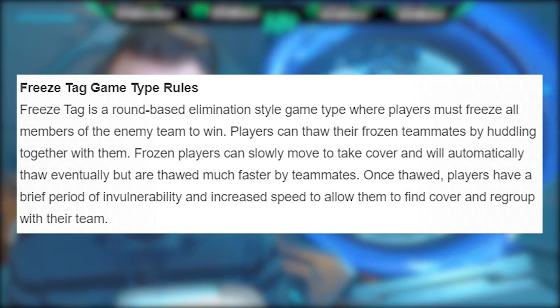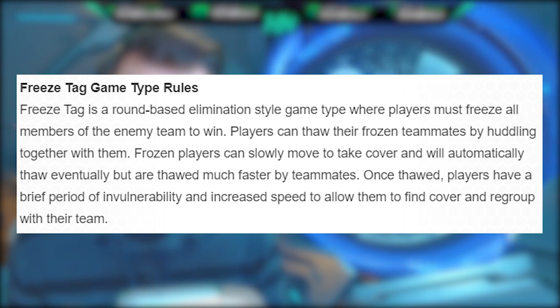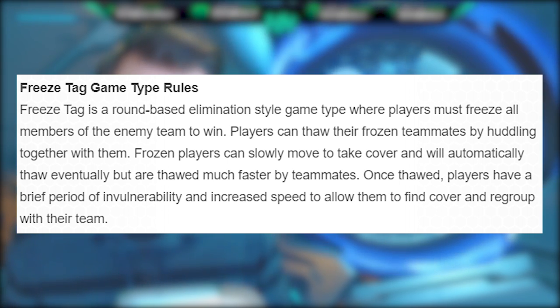Freeze Tag is a round-based elimination style game type where players must freeze all members of the enemy team to win. Players can thaw their frozen teammates by huddling together with them. Frozen players can slowly move and take cover and will automatically thaw eventually, but are thawed much faster by teammates. Once thawed, players have a brief period of invulnerability and increased movement speed to allow them to find cover and regroup with their team.